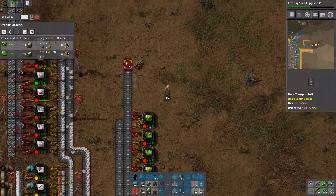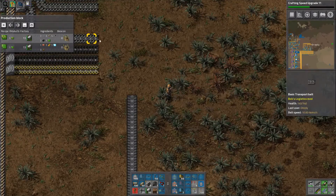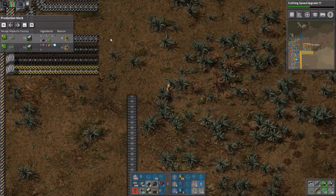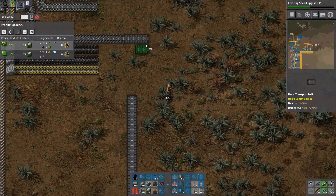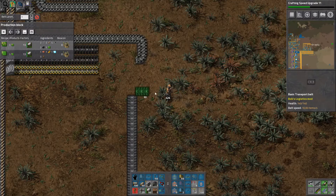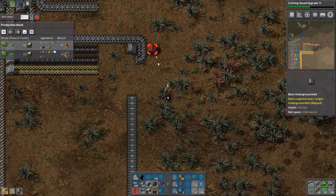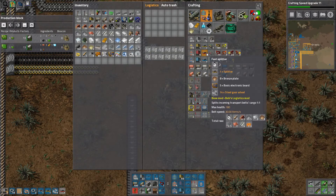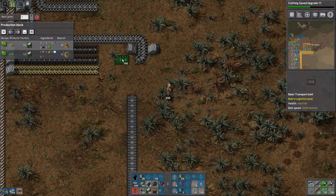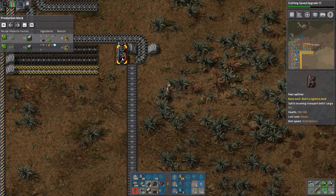Let's bring this up here. This is 20. It should go like this — need more undergrounds. Underground will go like this. We'll need a single fast splitter here.